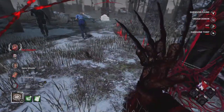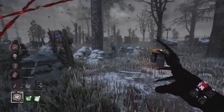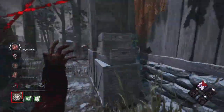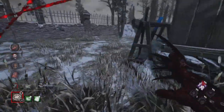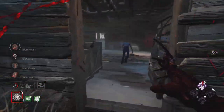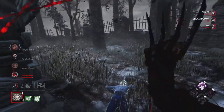Depending on which option they want to go for we can immediately get some free hits. We go ahead and hit Leon and then start to down Lori. Nancy's the only one that can really go for a save at this point. We place down a fake pallet for someone who wants to walk by. They're rushing to shack but they are awake so they know there's no pallet there — but they don't know they're going to vault, so we just down them immediately.